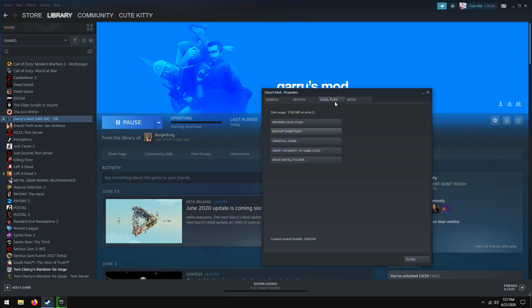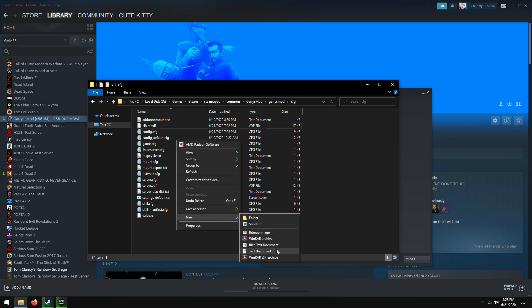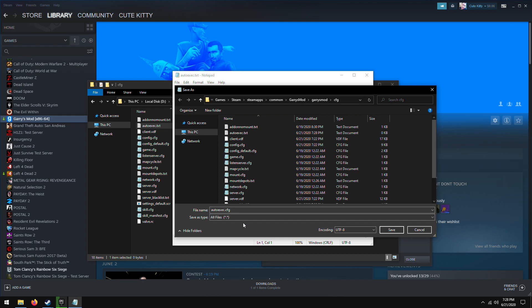After that, go to Local Files, Browse Local Files, go to the Garry's Mod CFG folder, and open your autoexec file. If you don't have an autoexec.cfg file, I'm going to show you how to make one — it's really simple. Right-click, New, Text Document, name it autoexec. Then open it up, go to File, Save As, and change the .txt extension to .cfg. Go to Save As Type, put All Files, and press Save.